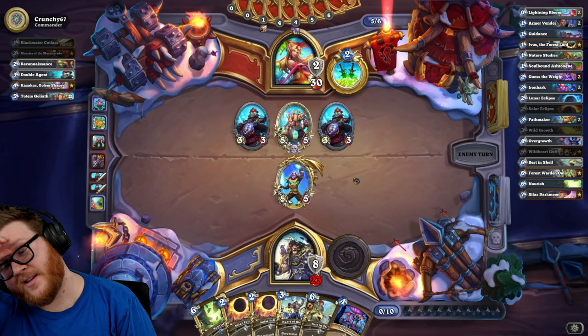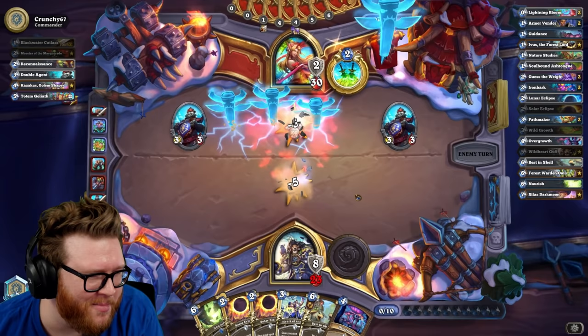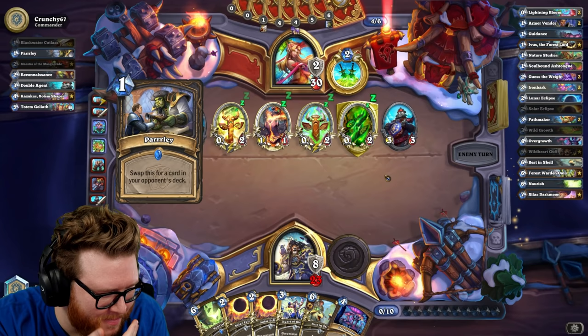Once I have a lot of spare mana we can start Nourishing. I love that he's getting better minions off Reconnaissance than I am off Cenarion Ward — that's so stupid, that's so annoying.